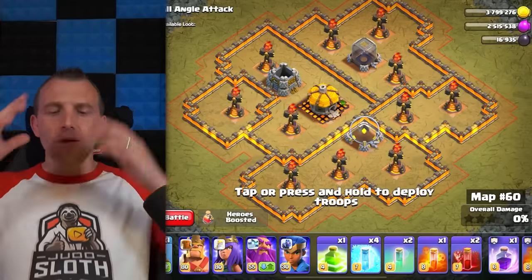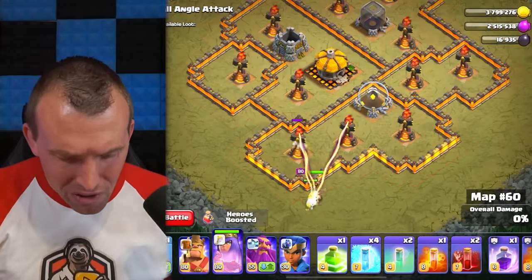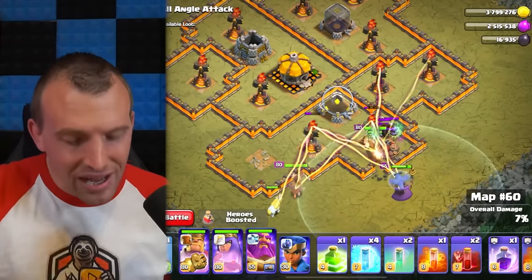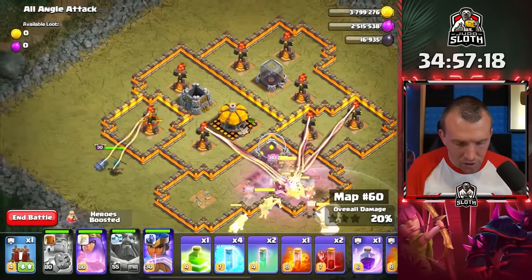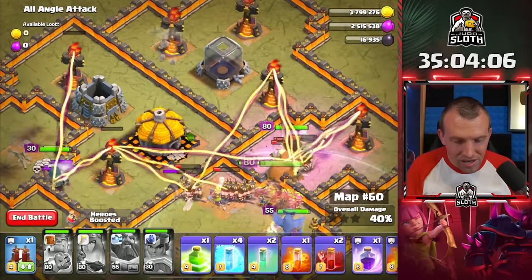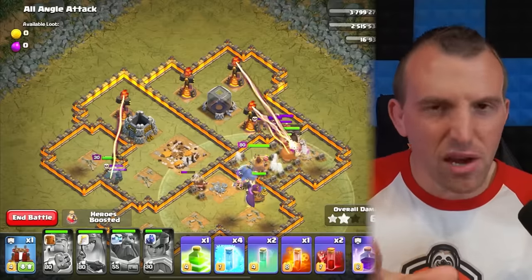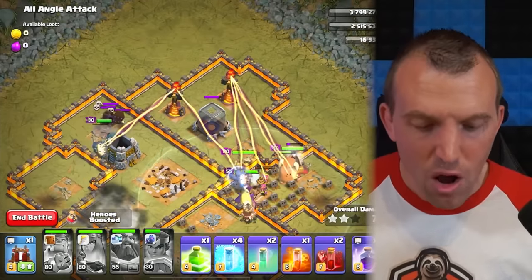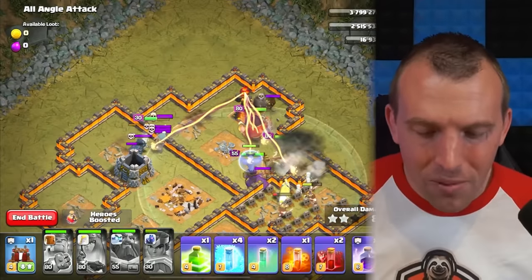All multi-target Infernos — a lot of these shouldn't do much damage to us. With the King ability and the Grand Warden we should be able to ping through this. Royal Champion over here, hopefully getting through a lot of the multi-target Infernos with the ability. Gets them right to 1% health, but I think we're good without any spells. I'm going to hold off a little longer since we've got through all of the trolley skeleton traps.